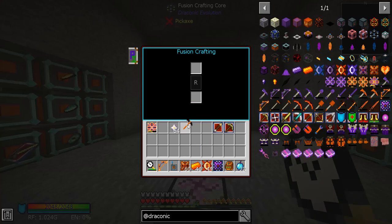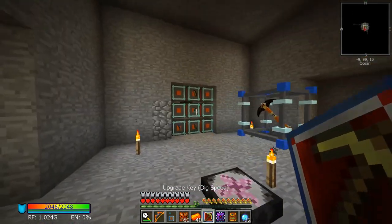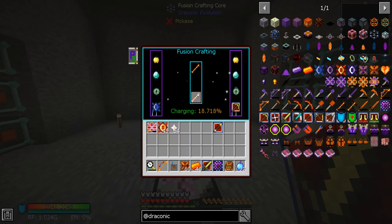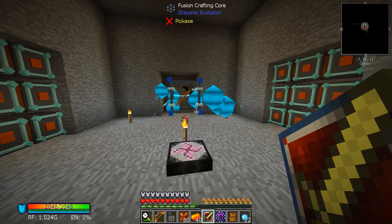That's 75 attack damage — that's pretty cool. Let's go ahead and grab this guy — yep, the dig speed upgrade. It doesn't say the value but we're going to make one heck of a tool.